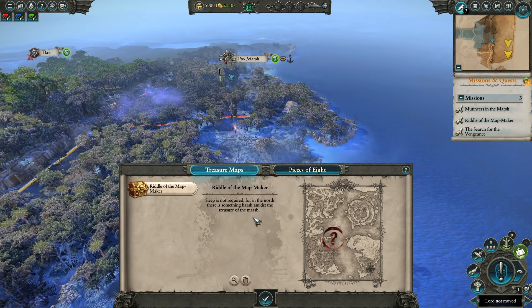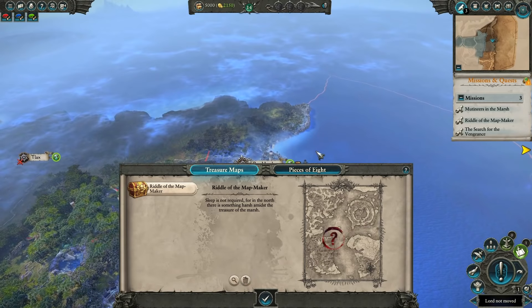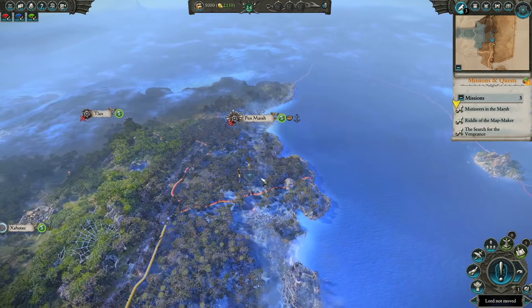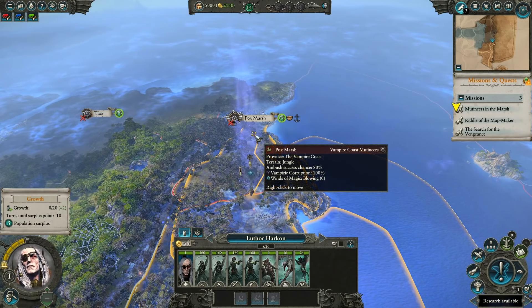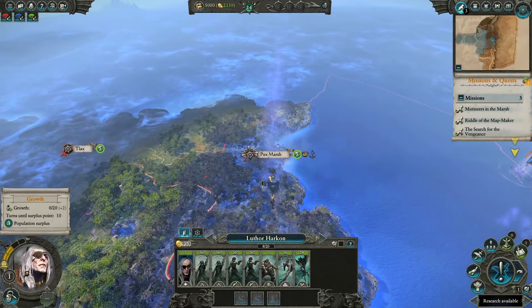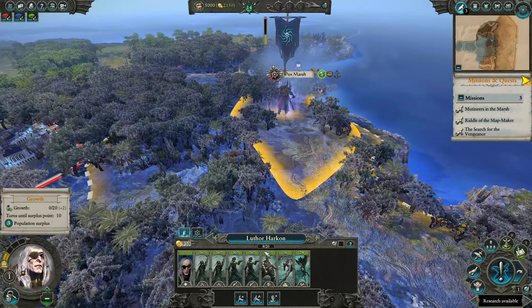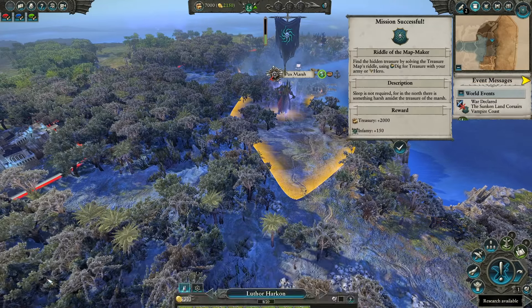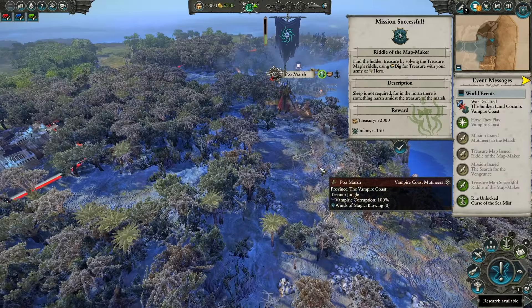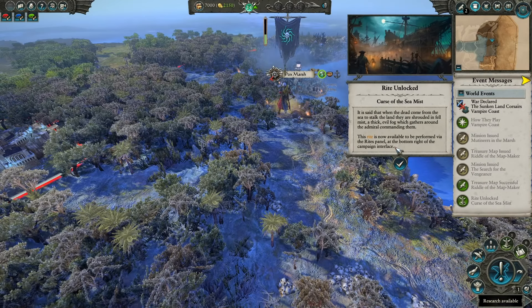Next up are the treasure maps — a fun thematic distraction from the regular gameplay cycle of a Total War campaign. All your lords and heroes can dig for treasure, and treasure maps simply give clues as to where you should be digging for said treasure. A nice extra thing to do to get extra advantages, and some of the treasure maps can be assigned to characters in order to get certain advantages. I do wish they were maybe a bit more long-winded, but that's probably just me — I do like a good puzzle.